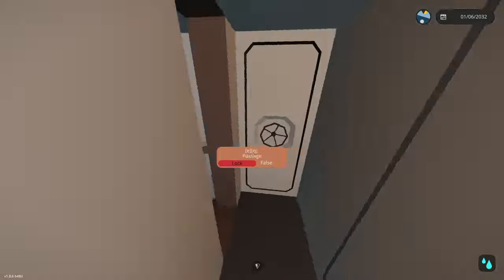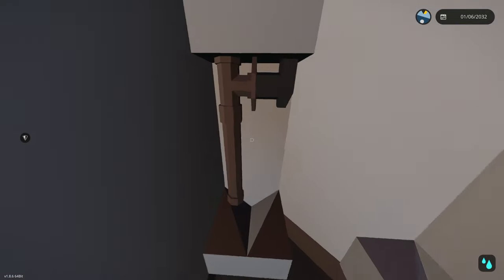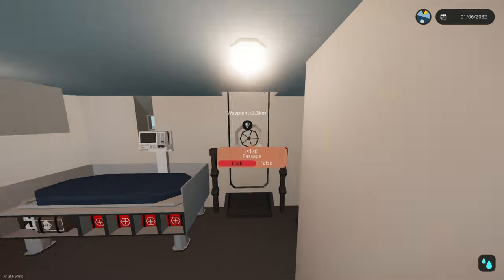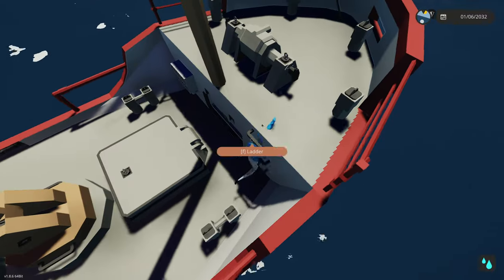Over here we actually have the kitchen where we make food, with a cool view of the outside. And this is what looks like a janitor's closet or bathroom - kind of looks like both. That's basically everything on this deck.